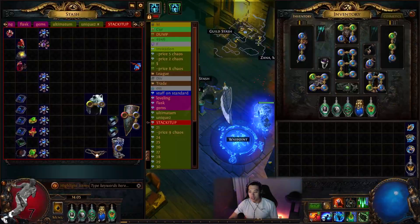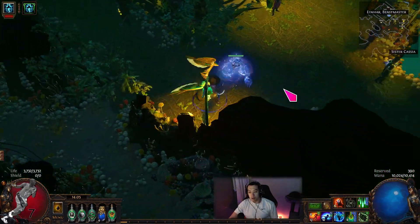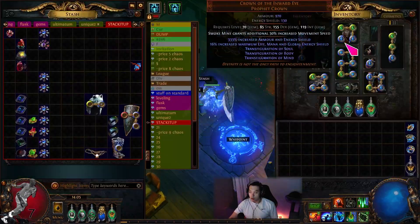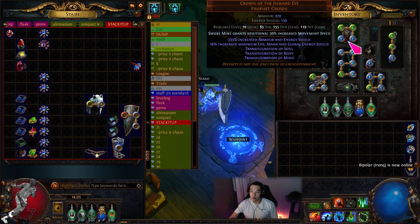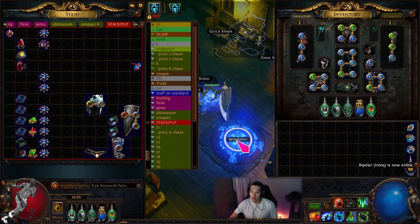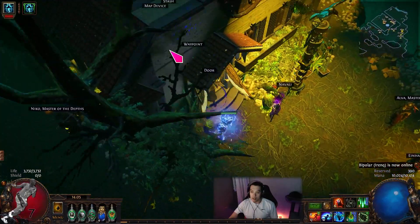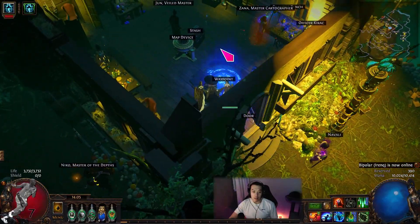I hope you enjoyed the Trial Master fight. Thanks for watching, and hopefully this video helps out in your switch over to aura stacker, or to just perfect this bladefall bladeblast build more. Because this build is actually really strong if you're fully invested into it with crit and got a Watcher's Eye with the Clarity damage-taken-from-mana mod — then this build can easily do all content.